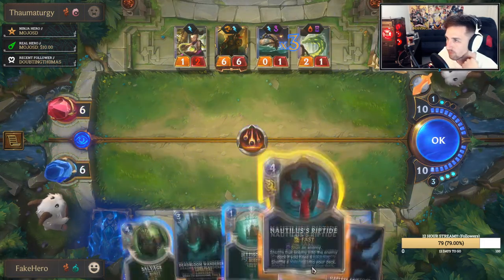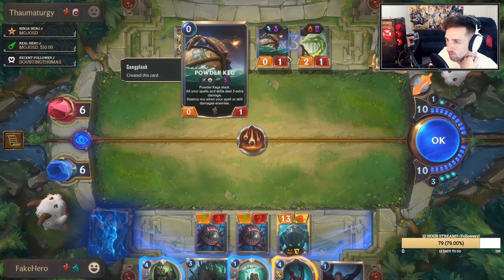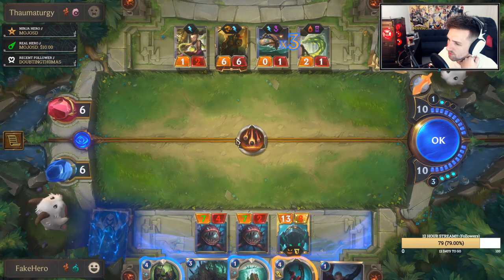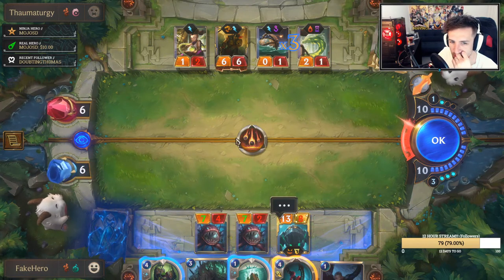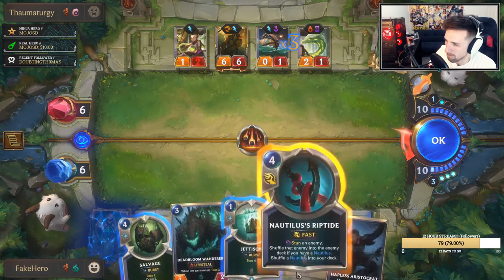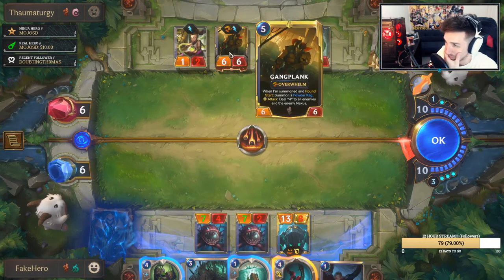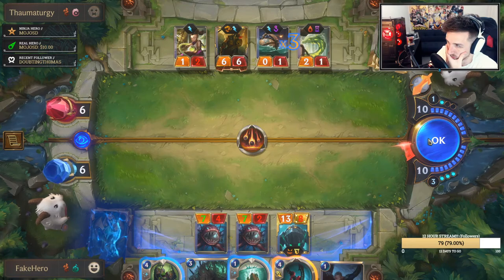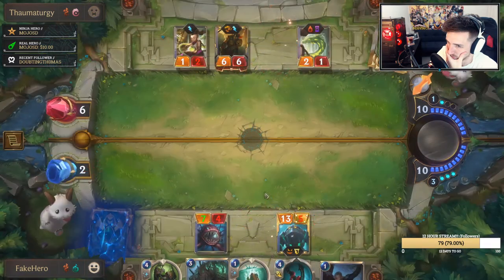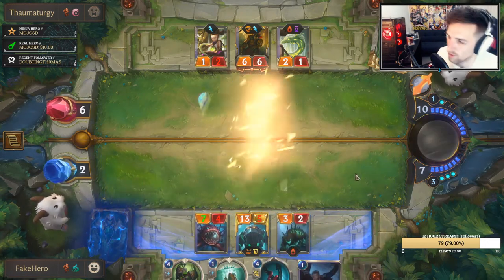Do I just yoink his GP? Let this just deal 4 to everything? I don't know what to do here. Is there any reason to do this before combat? I don't like tossing cards, but I kind of had to — I need a life steal.